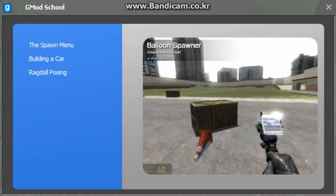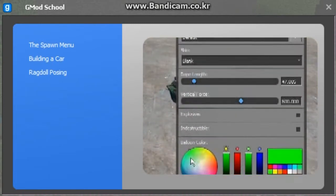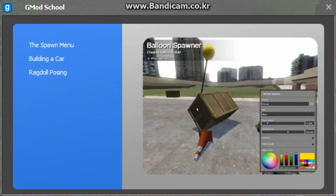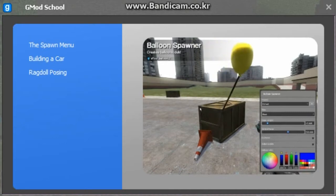You can open the context menu on its own by holding down C. With the context menu open, you can use the tools by left or right clicking on the screen. This concludes the spawn menu.